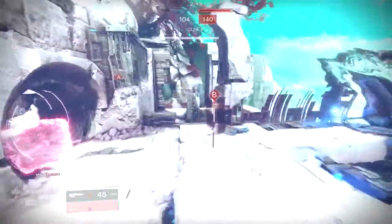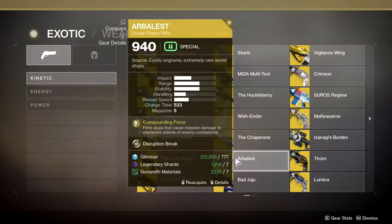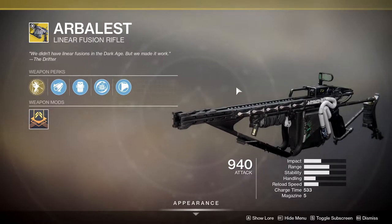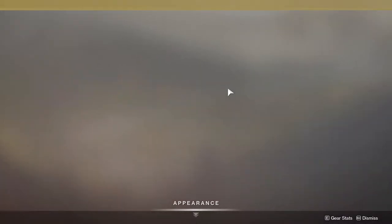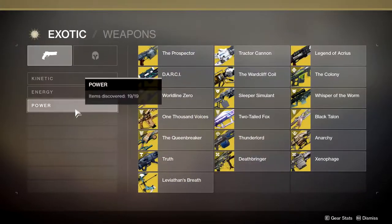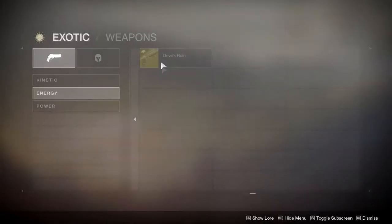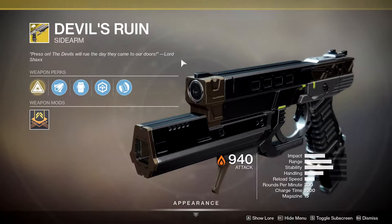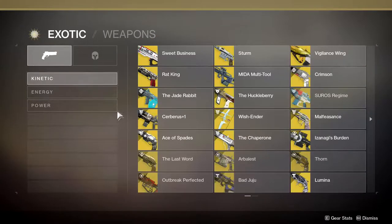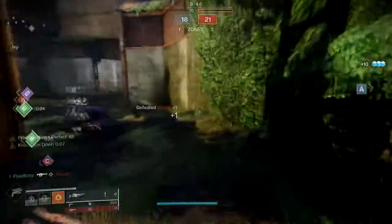If you guys want some pointers on how to do the grind - because I did it in a day and it was not hard at all - if you have the exotic the Arbalest, which looks like something the Drifter made, get the Arbalest because it's a linear fusion rifle but in the special slot. You can also use Sleeper Simulant or the Queenbreaker. I don't think there's one for the special slot beyond Arbalest - and I'd be curious if Devil's Ruin's laser counted, but those are pretty much the only exotics you can use.